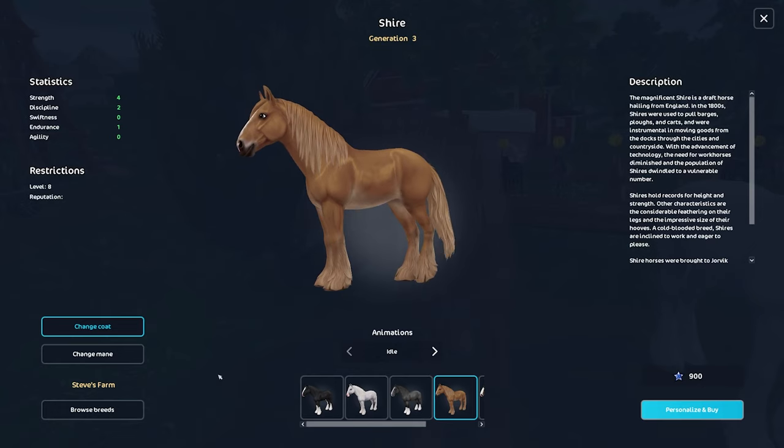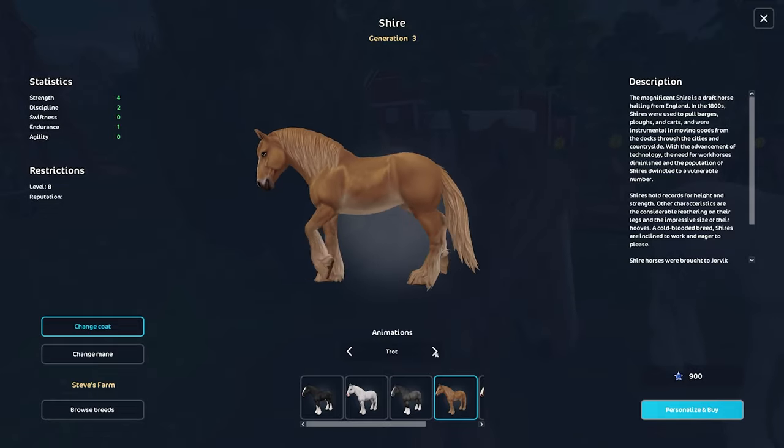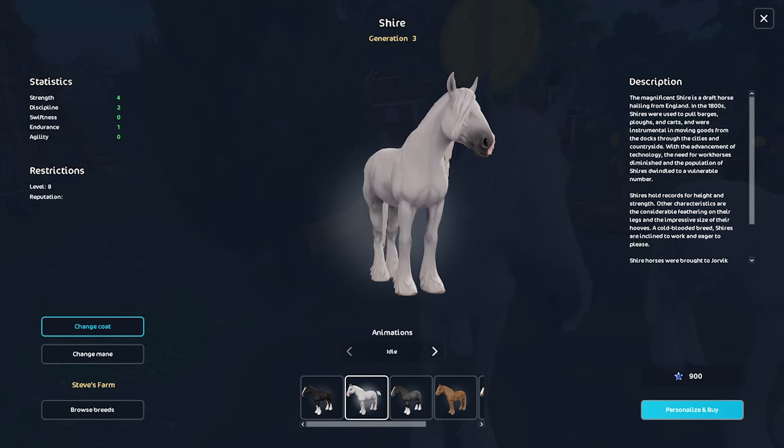The old Shire coat colors aren't half bad for a Generation 2 model. I'd call coat colors a tie overall — Generation 2 has eight variations including a really cute gray and black, versus six for Generation 3, which somewhat evens things out. However, Star Stable has gotten much better at making non-mirrored coat patterns in Generation 3, so quality-wise Generation 3 wins. If you really value coat color quantity, Generation 2 edges it out, but Generation 3 quality is clearly better.